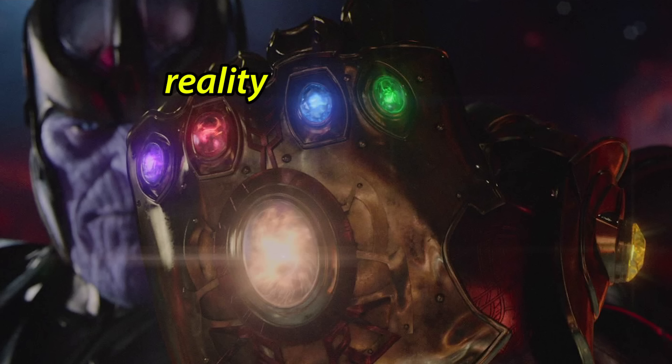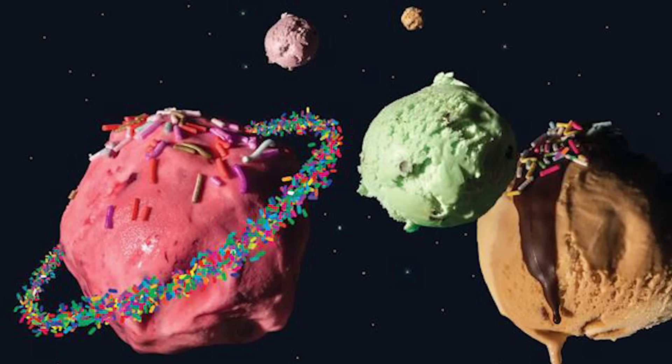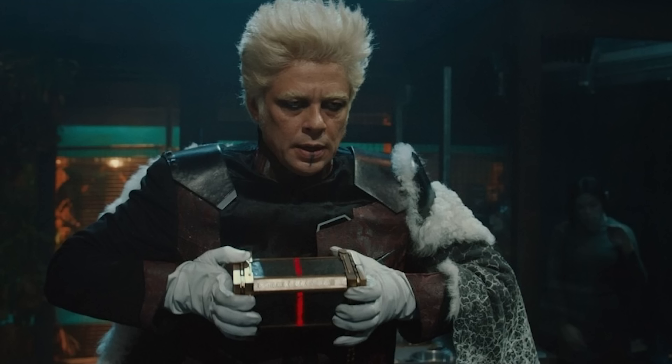We have the reality gem, which is the Aether from Thor: The Dark World. It's got some very mystical-sounding abilities — it grants the user the ability to make things happen that normally wouldn't be scientifically possible. So it basically turns you into a genie where you could be like, 'I'm kind of hungry, I want an entire planet made out of ice cream.' Boom! You snap your fingers, planet made of ice cream. Currently, the reality gem, as far as we know, is still with the Collector.